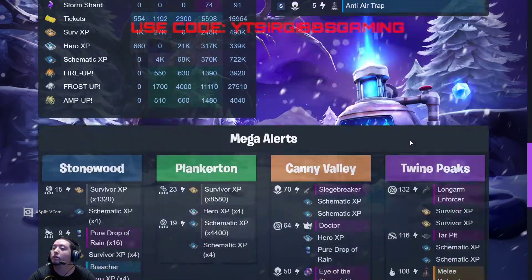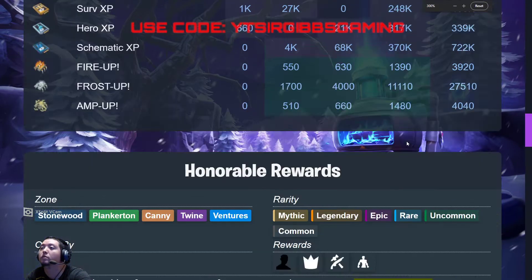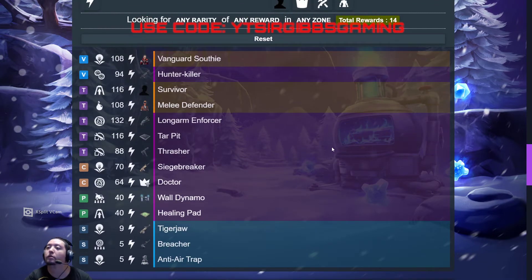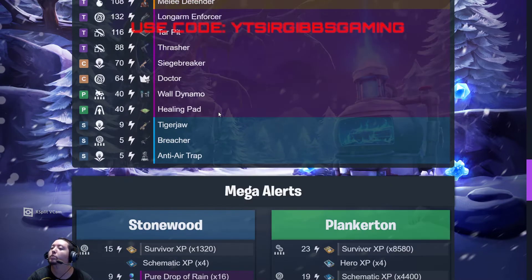Let's check out the missions though. We don't have that many auto rewards today. We got Vanguard Southy, Hunter Killer, legendaries — a Bopper, a melee defender, Long Enforcer, Tar Pit Thrasher, Siege Breaker, legendary elite epic, lead doctor. Looks like I'm on a healing kick today.